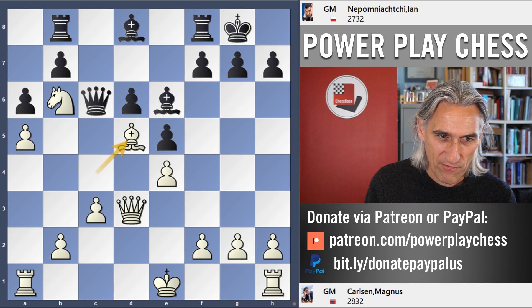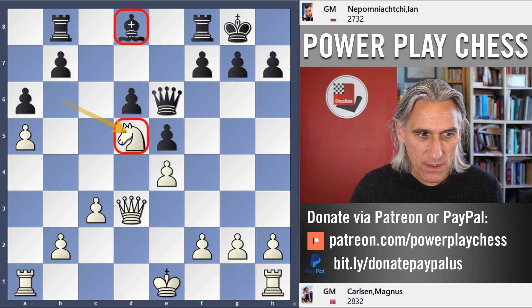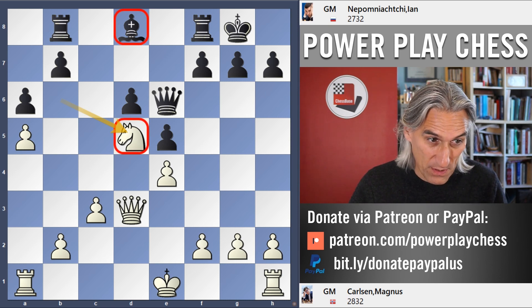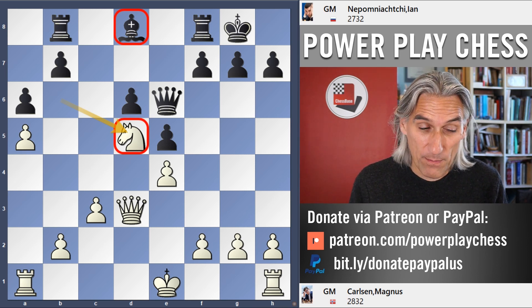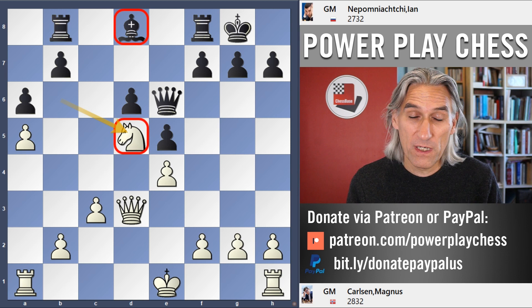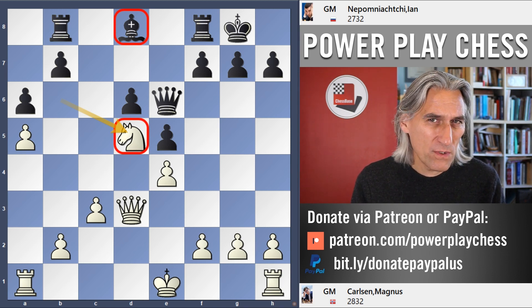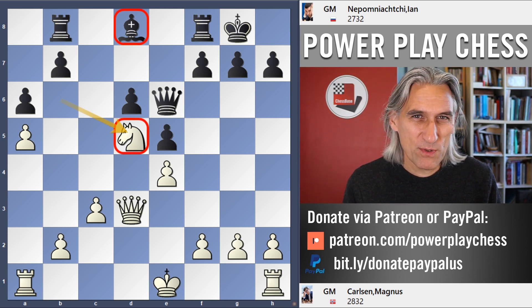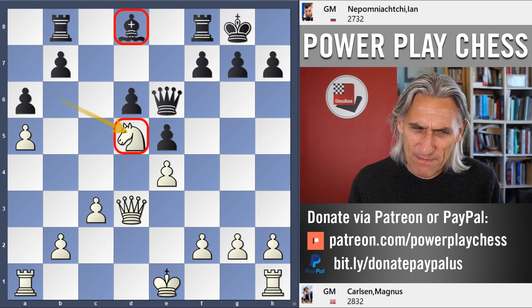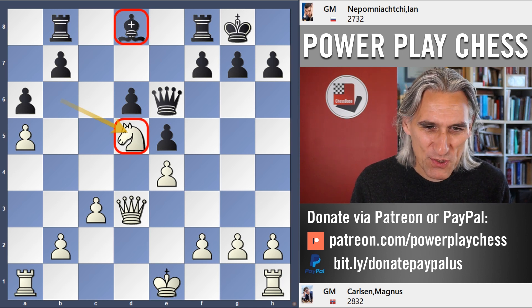This shows a slightly stubborn streak to Nepo. That position looks worse than what he had against Carlsen — it's the classic good knight against bad bishop position. Nepo struggled but never managed to shake off Maxime's grip, and the Frenchman won a really beautiful classical game. Somehow, I can't imagine we'll see that stubbornness in the world championship match.